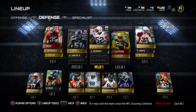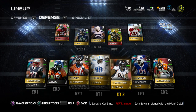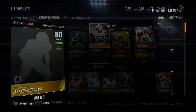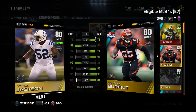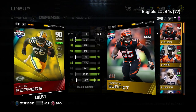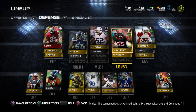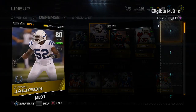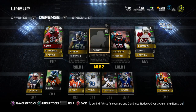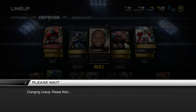Here is our lineup. We have Peyton Manning, and we upgraded that Eric Reid that we pulled out of that game changer pack. Julius Peppers — I'm thinking of moving him to middle linebacker. A lot of people keep telling me to do it, and I agree he'd probably be better there than as an outside backer, even though he is a really good pass rusher. If I'm going to be usering him, I definitely want him in the middle. I'll put Dequell Jackson back at second middle linebacker.